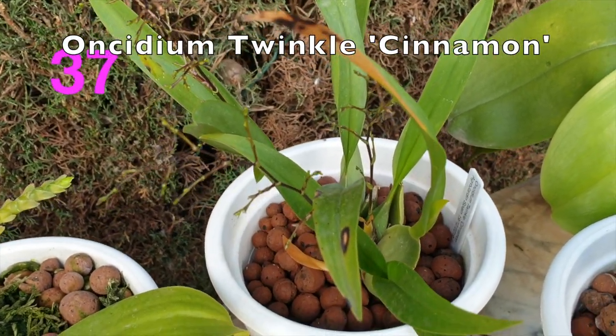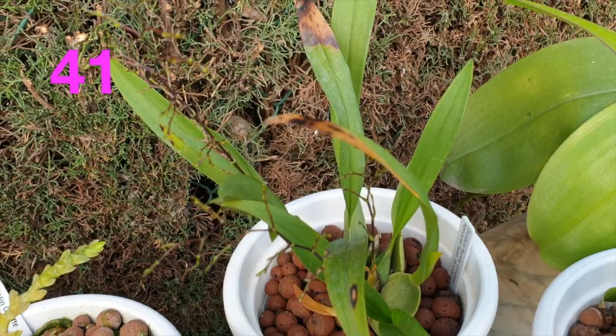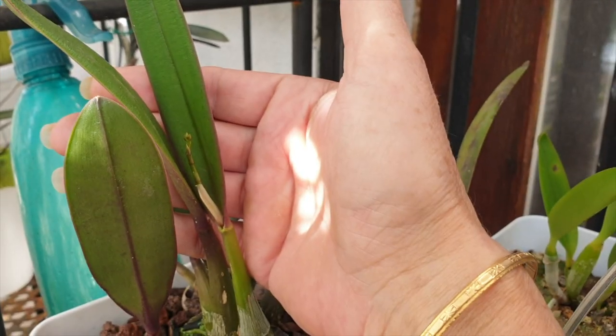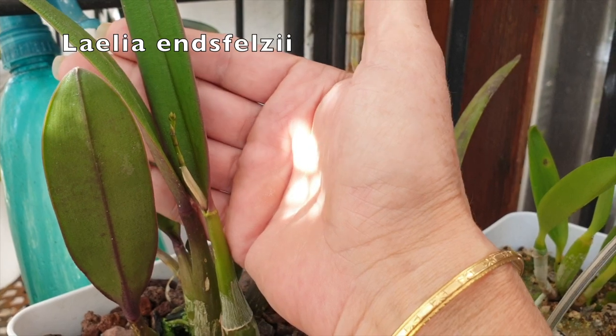Scooting over to my Cinnamon Twinkle here — four spikes. My Laelia Crispy Labia has two sheaths. My Laelia speltiae has a spike coming.